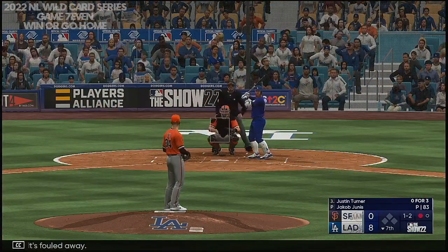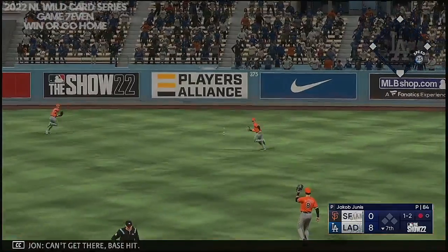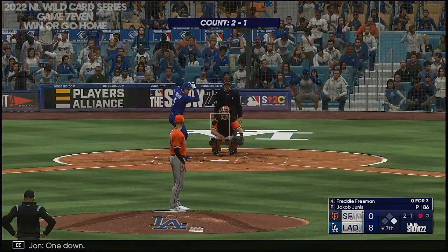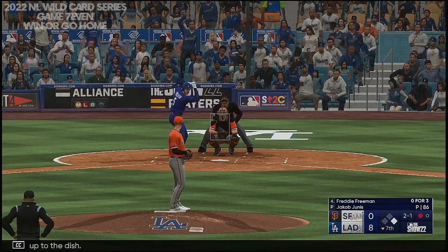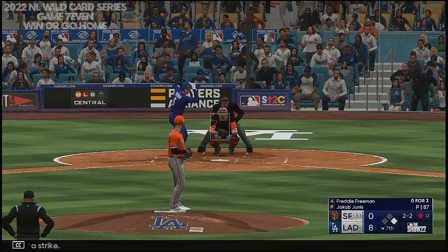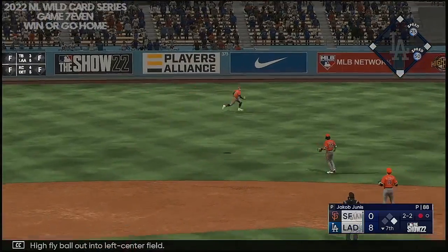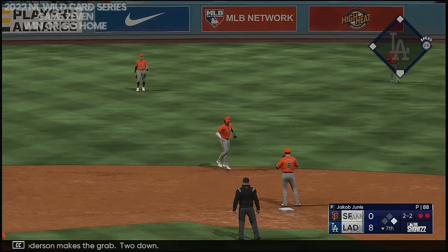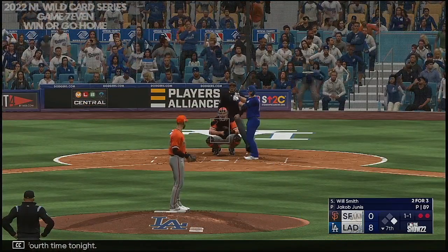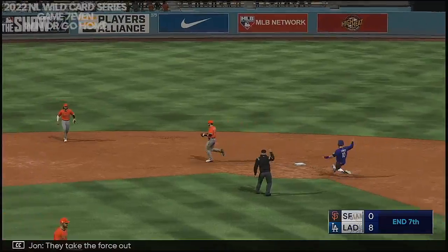Fouled away — 1-2 now. In the air out towards right center, can't get their base hit. One down, Freddie Freeman up to the dish. Next offering is in for a strike. High fly ball out to left center field — Peterson makes the grab, two down. Now here is Will Smith for the fourth time tonight. Ripped to third, they take the force out — inning over.